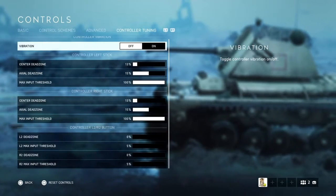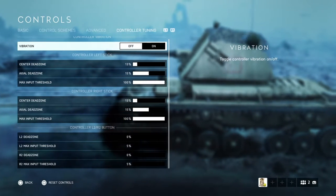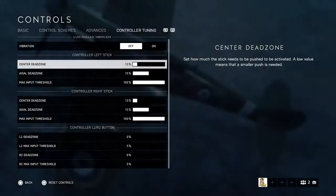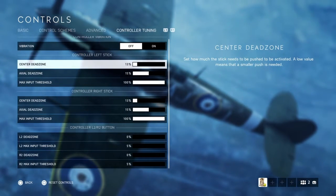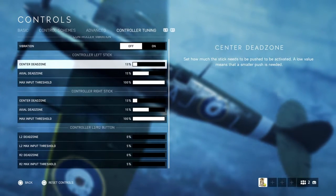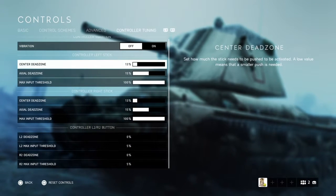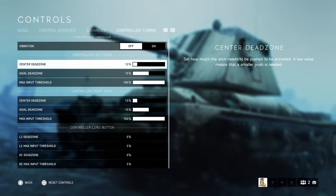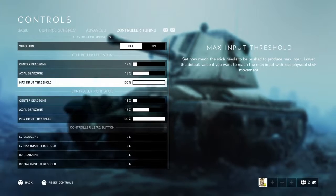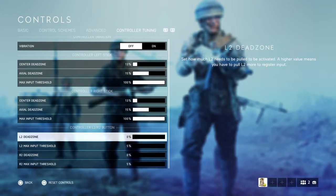I suggest turning vibration off. It can feel more immersive with it on, but it's just another distraction. For center dead zone, I may have seen another YouTuber's settings and dropped it from 15 down to 13. Axial dead zone is at 15. It feels good — not too twitchy and not too laggy.